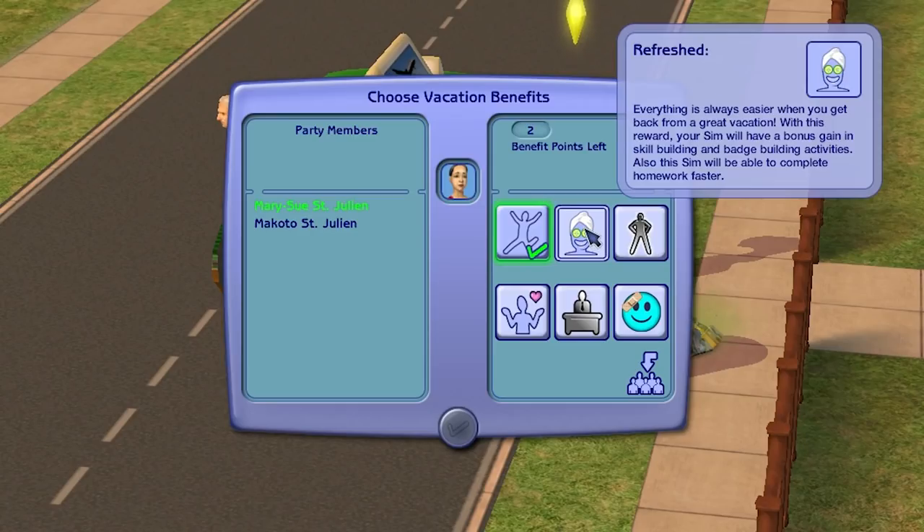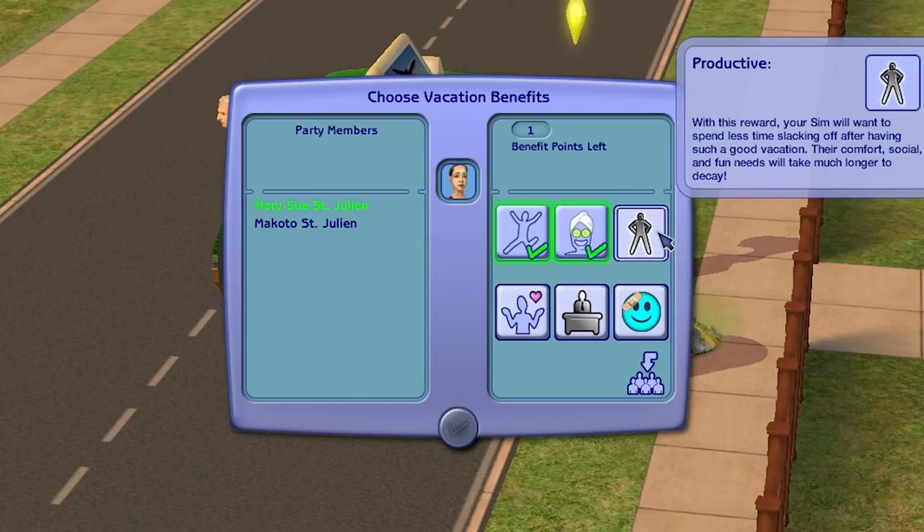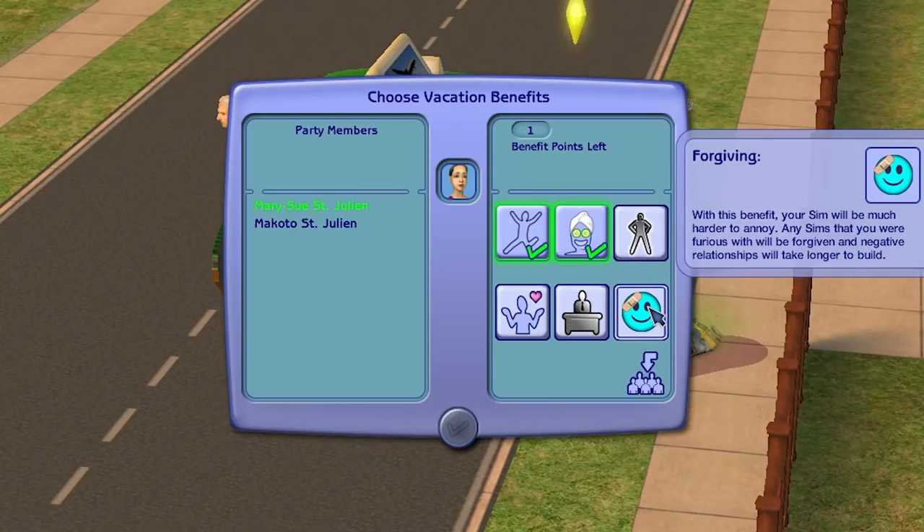Refreshed: everything is always easier when you get back from a great vacation. With this reward, your Sim will have a bonus gain in skill building and badge building activities and will also be able to complete homework faster. That sounds awesome. Another benefit: your Sim will want to spend less time slacking off after such a good vacation — comfort, social, and fun needs will take much longer to decay. And with this one: your Sim will be much harder to annoy. That would be a good one for Angela and Lilith. I should have them learn the anger management life skill to stop them from getting so pissed off at each other.